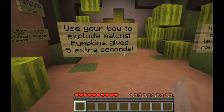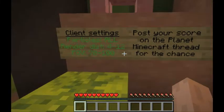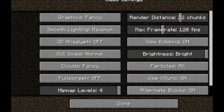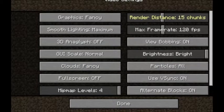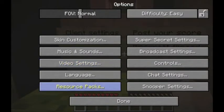Pumpkins give 5 extra seconds. Particles all — all my particles are in the distance. I'll keep it at 12. FTF — I always wonder what FTF is.